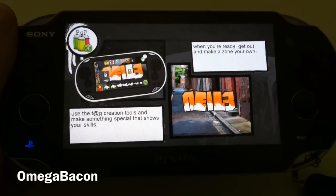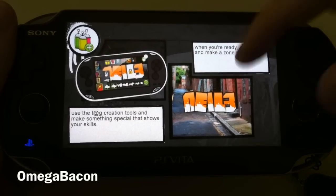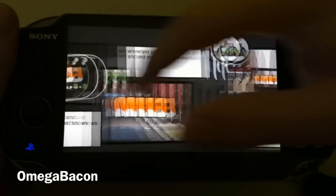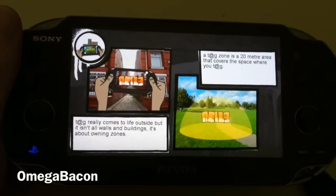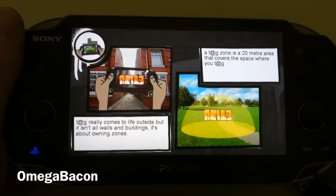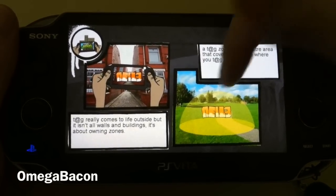Here we can see an example — you make your tag in this little paint application, and when you're ready you can go out onto the streets. I can't go out onto the streets because I don't have 3G, so I've got to stay in the area of my Wi-Fi. It also points out it's not so much tagging a wall or an object but an area — a tag zone is a 20-meter area that covers the space where you tag.